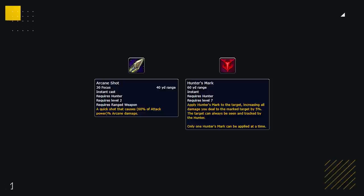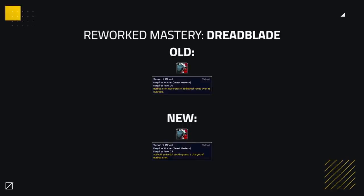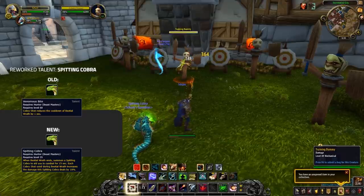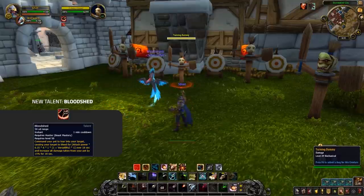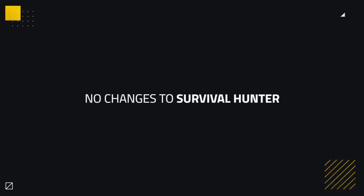Beast Mastery are remaining much of the same, but have a few of their talents reworked. Scent of Blood now gives you 2 charges of Barbed Shot whenever you activate Bestial Wrath. Venomous Bite has also been changed so that when Bestial Wrath ends, a Cobra will spawn — this Cobra does more damage based off how many times you used Cobra Shot during Bestial Wrath's uptime. Spitting Cobra has been removed and replaced with Bloodshed, a new active ability that causes your pet to bleed the target over 18 seconds whilst buffing your pet's damage to that target by 15%, giving BM some strong single target burst.